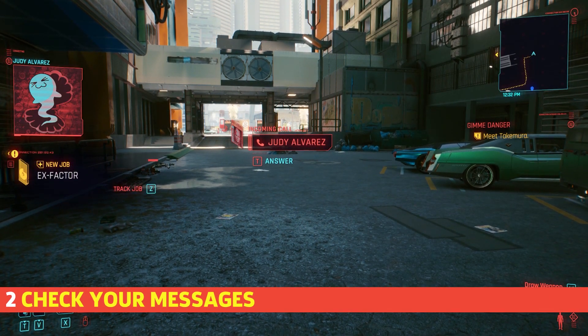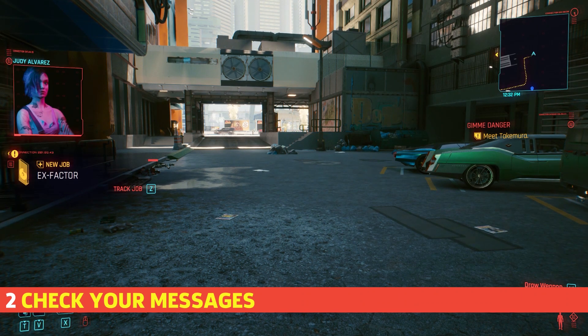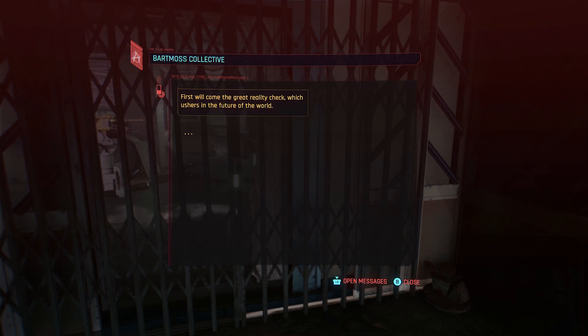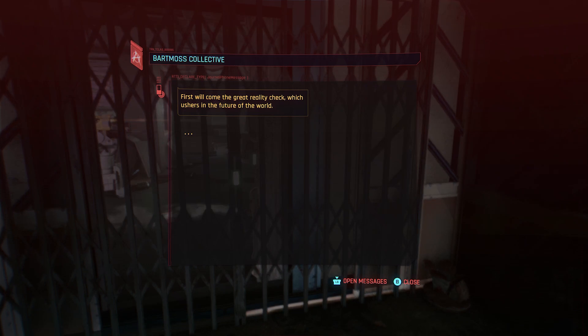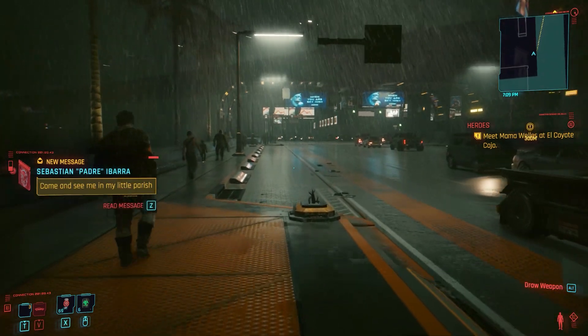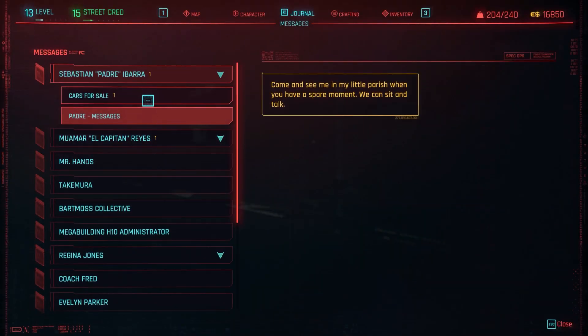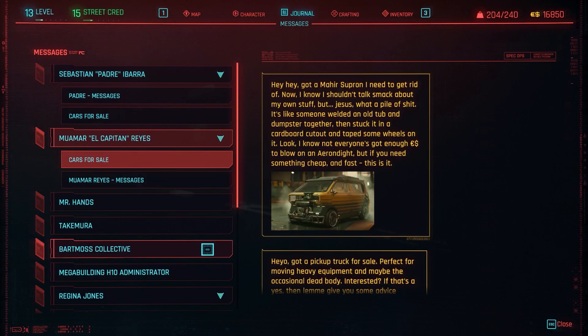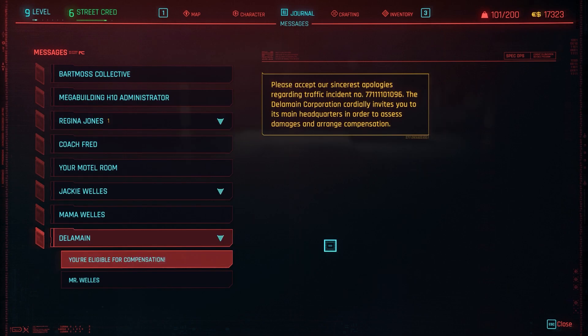V's phone is constantly blowing up and it's in your best interest to check it regularly. Most of the time it'll be a fixer sending you details on a job or a sick set of wheels that you can buy. However, sometimes the friends you've made in Night City will drop you a line and you definitely should reply. Don't leave them on read, because not only will these messages open up new quests, sometimes they're just really funny and endearing.